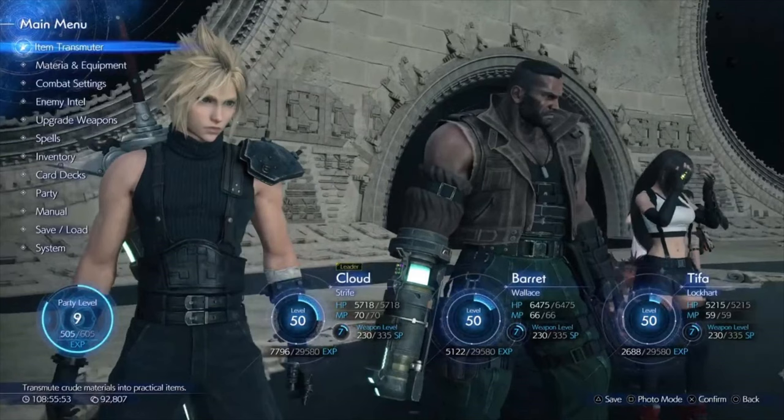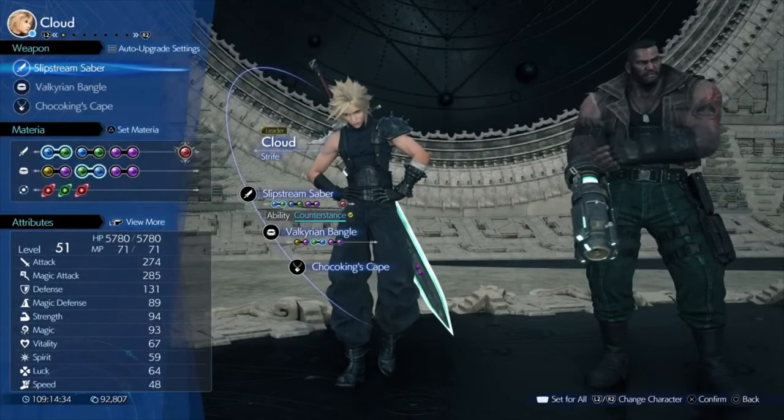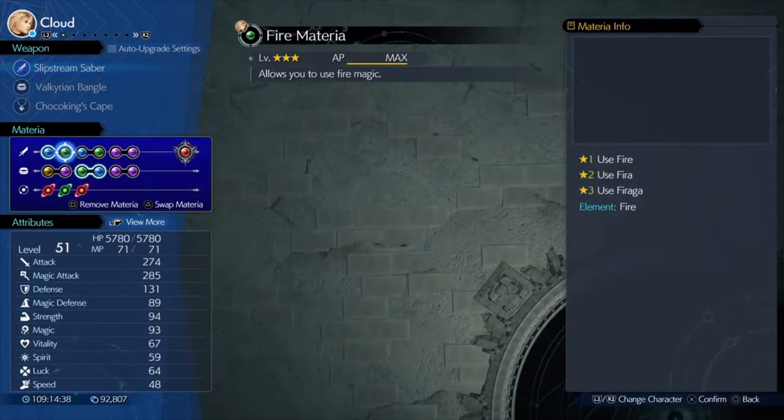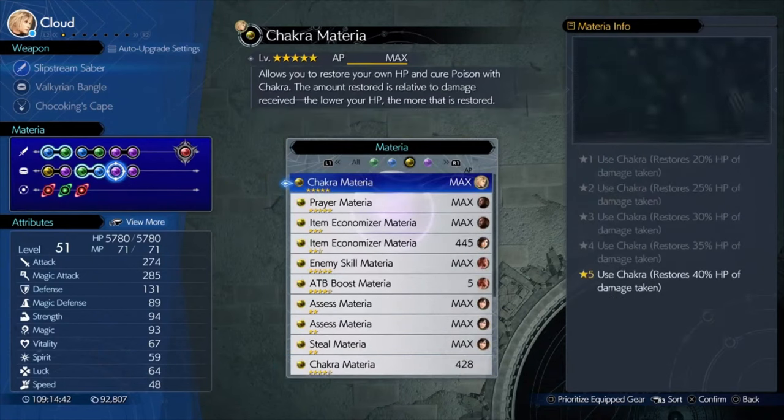Let's look at the material that you need and the equipment. The Slipstream Server you get at the end of the game anyway, but if you're going to be doing this beforehand, before you get to this point, don't worry — it'll take you a lot longer because you won't get the XP bonus for finishing the game. The materia you want is a Magnify Materia with the Maxed Out Fire Materia and First Strike Materia. They're the three decent ones to really use to make this work.